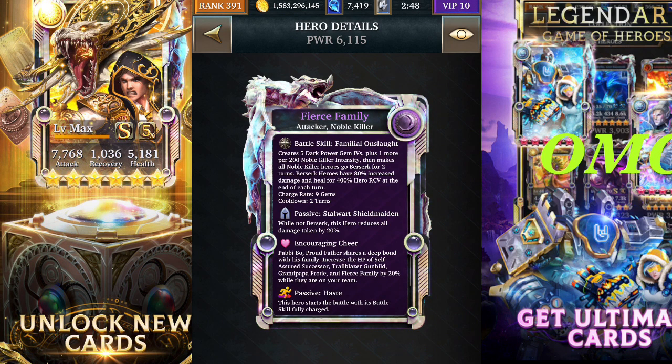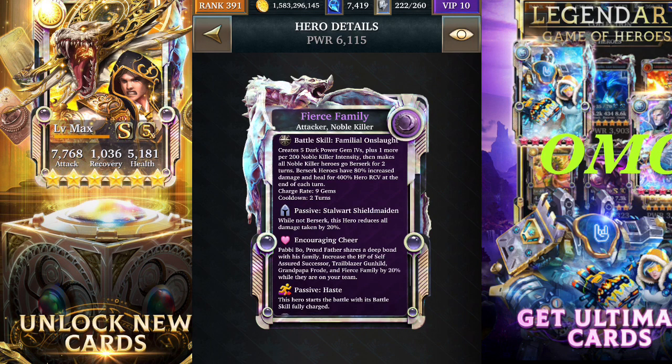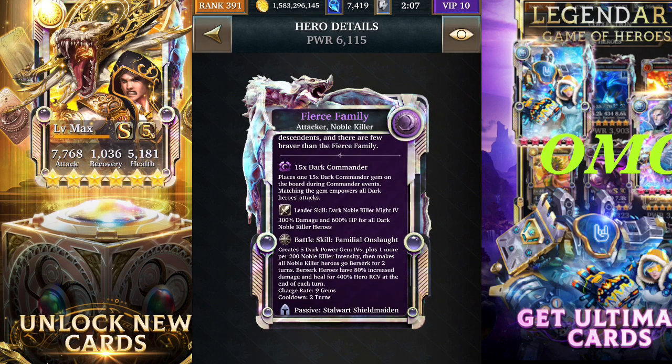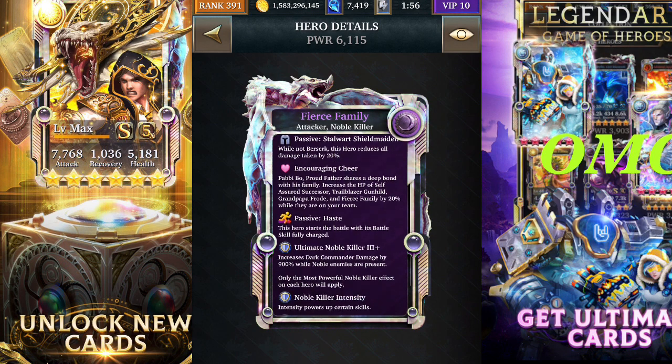It's got a two-turn cooldown which is brilliant, and a nine gem charge rate which is not very bad. It has three passives. The first passive: while you're not berserk, the hero will reduce damage taken by 20%, so you take 20% less damage. Encouraging cheer will increase all the cards associated with this deck — it will increase their HP by 20%, which is quite an HP increase, because if you look at the leader skill you've got 600% increase in HP because of the leadership skill.